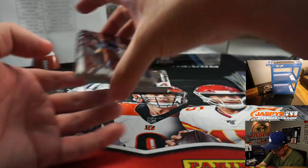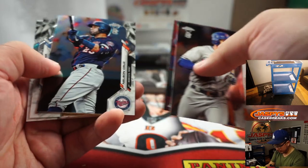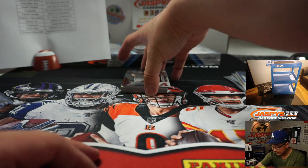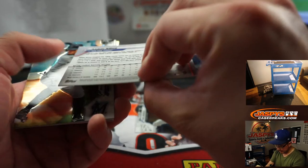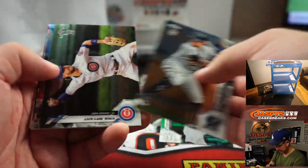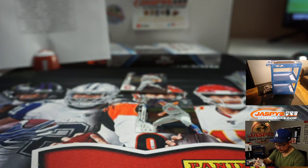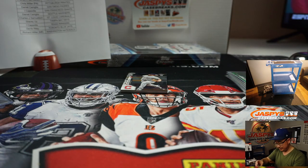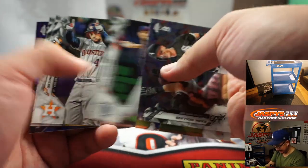Gavin Lux starting to play real nice. Autographs not guaranteed per box — it's really a lot like Bowman and Topps Sapphire where it's mostly about the parallels and the specific names. Tony Gonsolin had a great start yesterday; it's a bullpen day today. He loves cats — big, big fan of cats, Tony Gonsolin. His cat t-shirts.